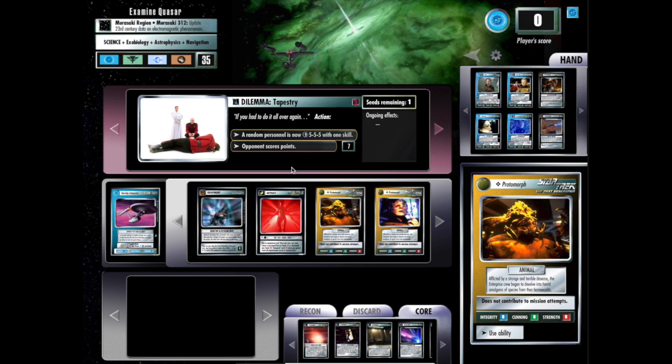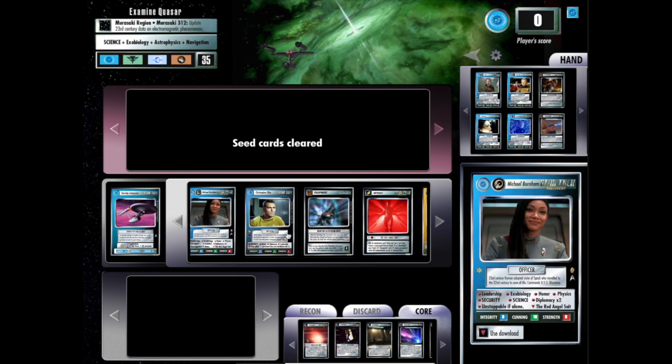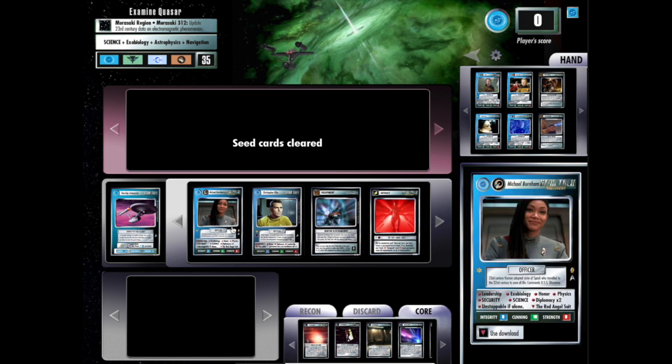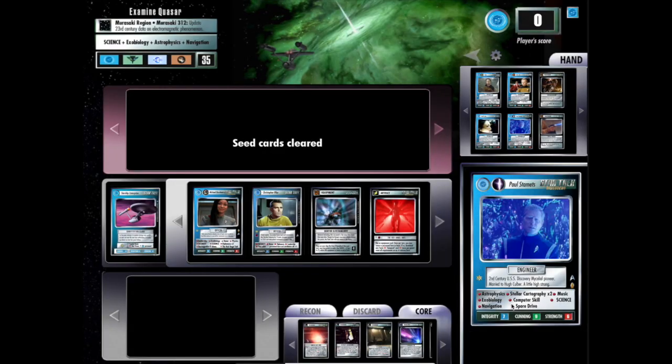The last dilemma — it looks like one remaining. Someone is either going to reconsider their life and become a Q entity, which would have been handy earlier, or I can let my opponent score points. I'm going to do that because I probably need the skills. I have exobiology here, but I'm missing astrophysics. So I need an astrophysicist — Stamets definitely has what it takes. Astrophysics and navigation, so Stamets can help me complete this next turn.